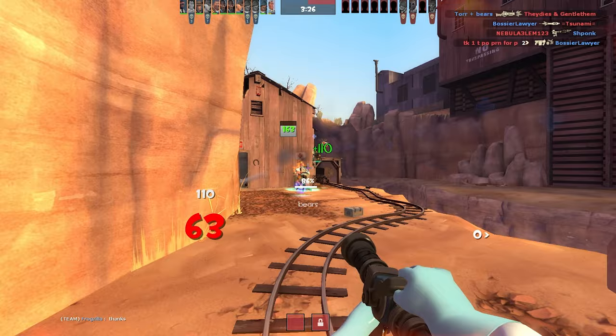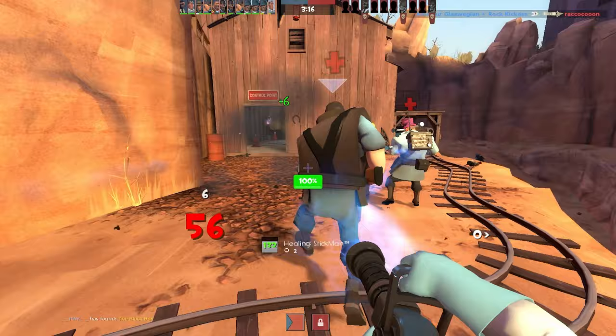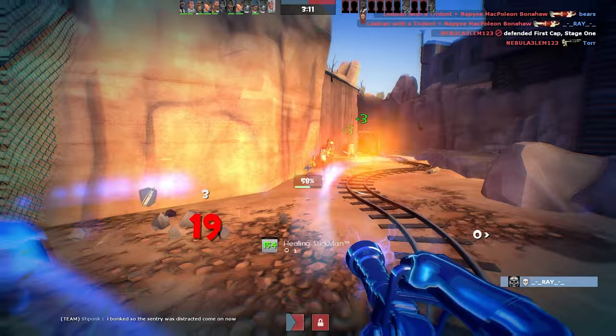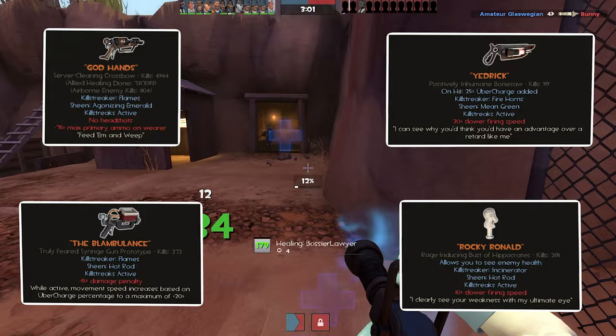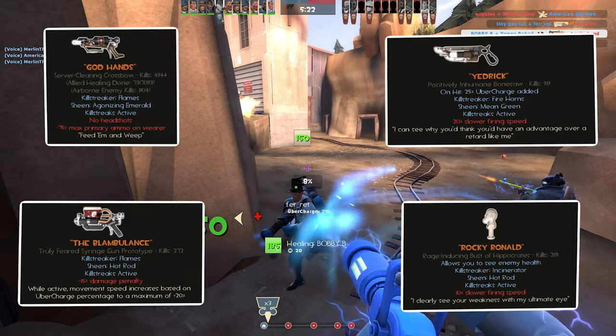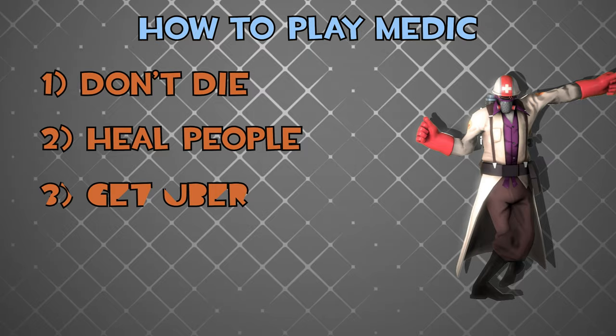Switching off your Medigun to either your primary or melee weapon means you aren't building Uber as fast as possible, increasing the time to charge and the probability you die before reaching 100%. This is why you should be making heavy use of your Medigun — put some miles on that thing. Since you will be using your Medigun almost exclusively, your primary and melee weapon choice doesn't matter too much at this stage. But if you have them, please equip the Crusader's Crossbow and the Ubersaw or Solemn Vow. The Overdose can also be good on Quick Fix. Playing Medic is that simple at a surface level: try not to die, heal teammates, build and use Uber, and fight enemies only if it's the only way to save yourself.